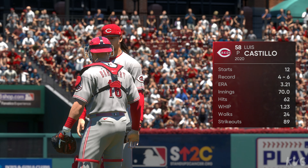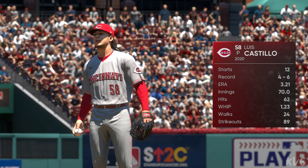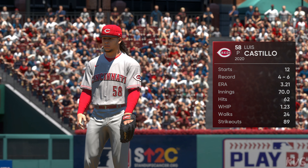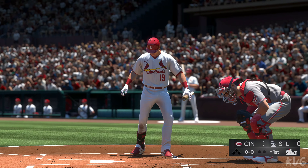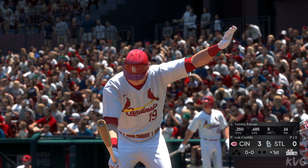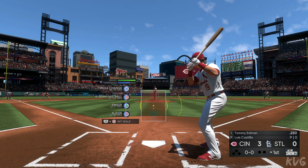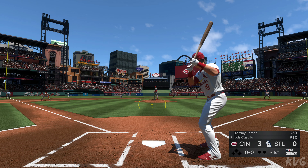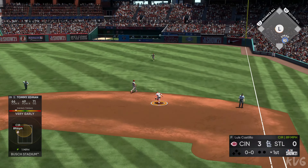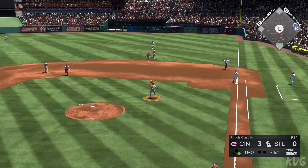Luis Castillo, the right-handed native of the Dominican Republic, will be the starter. It's hard to have all four of your pitches on, but if this guy can have two or three of his four pitches and have command of them, he's going to have a really good game. That brings in Tommy Edmonds to lead things off here in the bottom half of the first. Pitch on the way — hit out towards second, and this will get through into right. He's aboard with a single.